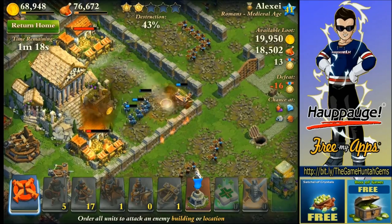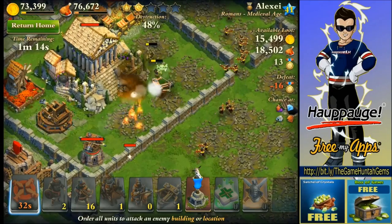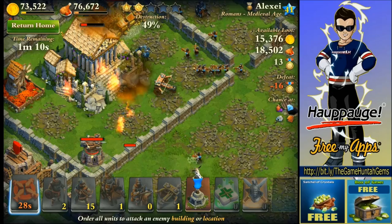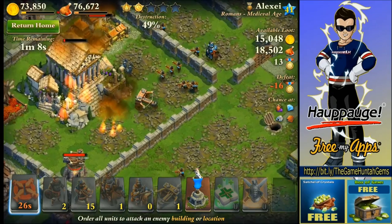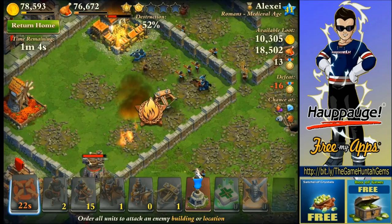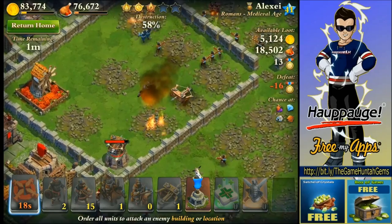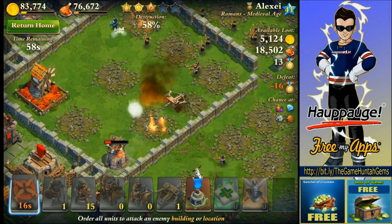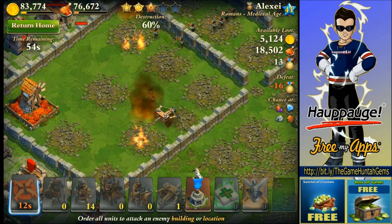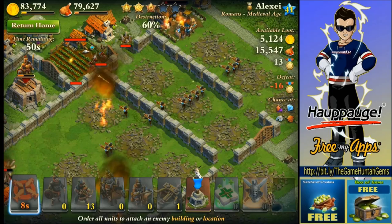Ballista is shooting from distance. Let's see if we can destroy that catapult — one shot! It's just amazing. Those Ballistas are very powerful. It's bringing down defensive buildings like nothing, just destroying everything. 60% destruction — not bad.